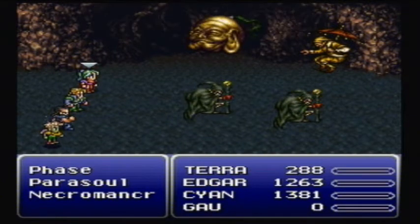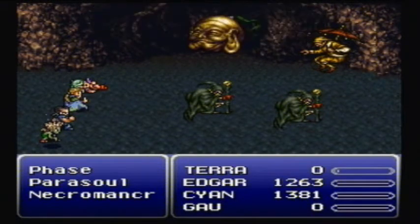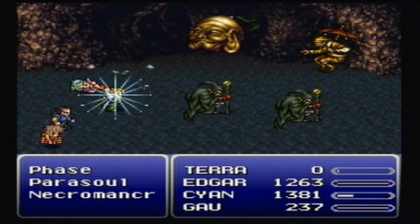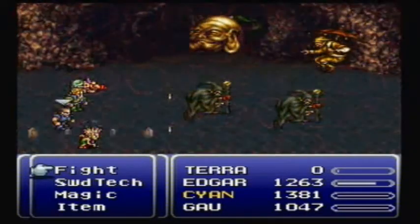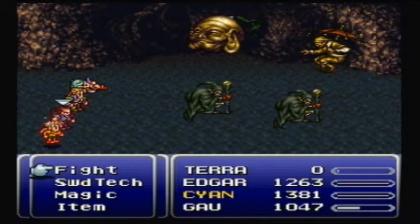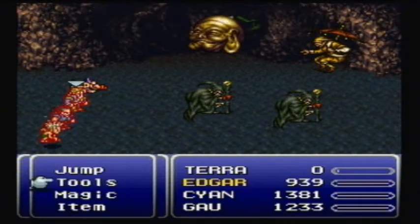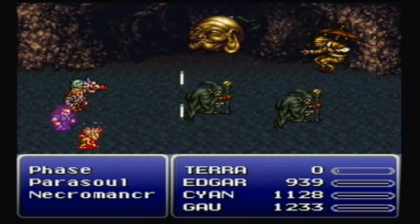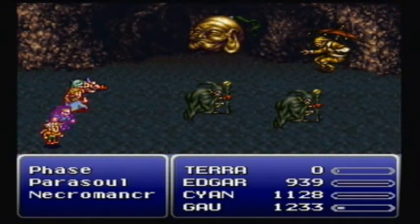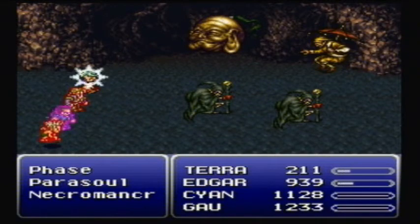A zombied Gao - Gao is one of the guys we're relying on. Okay, this is going really badly. If I could get Gao up and running. Flash Rain! Sword Tech, Magic, Life on Terra. What's he doing - is he berserked or something? Did he use the Serpius Rage or something stupid like that? Man, this is going so badly.